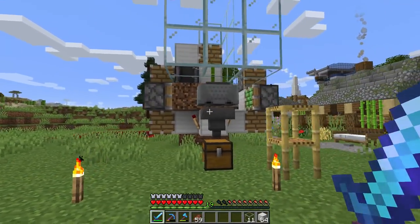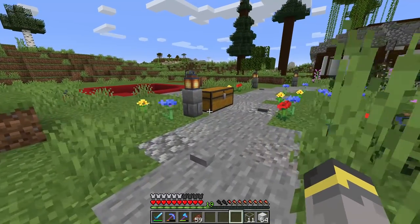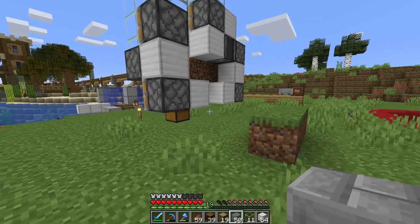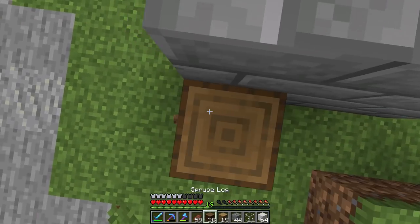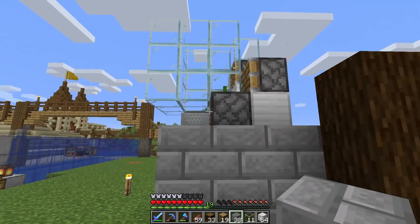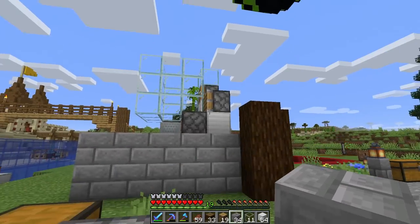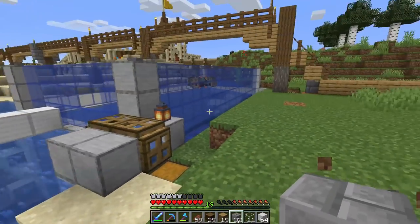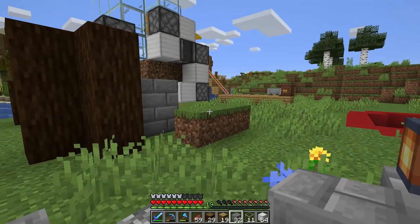Now we need a building for it. I'm thinking a town-y style — stone bricks, oak planks, and spruce logs. The back of the building will be over here. I'd like to do two high with the stone bricks on the corners, this continues out this way. The farm is four blocks deep but I'll go five to keep things odd so we can do a window there or something cool.